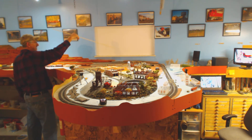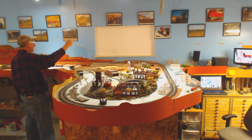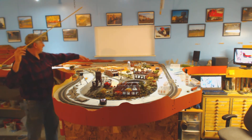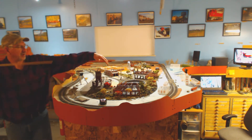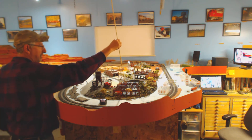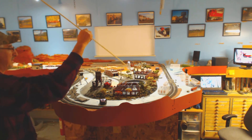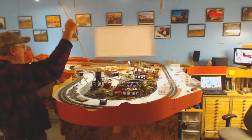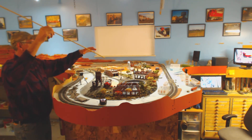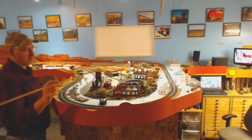I should have just torn it out and studded it in and sheet rocked and patched it, but I didn't have the energy to do that at the time. I just wanted to get the layout built. I'm going to run a view block from here and it's going to go within my reach and follow the radius. The turntable is coming out, the roundhouses are coming out, the engine facilities coming out, the coaling tower is coming out. All the service facility structures are coming out and they'll be located on a different part of the layout, probably the newer part of the layout.